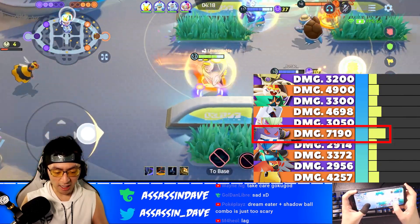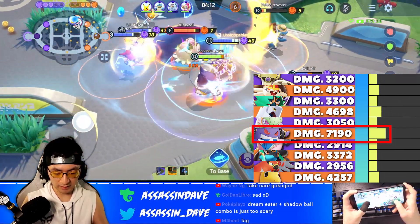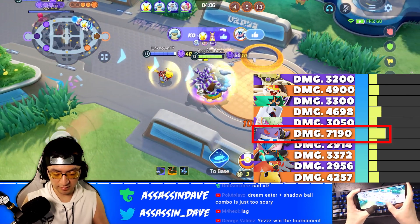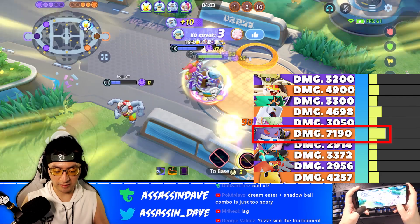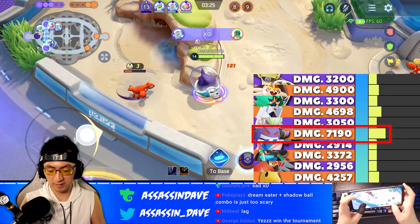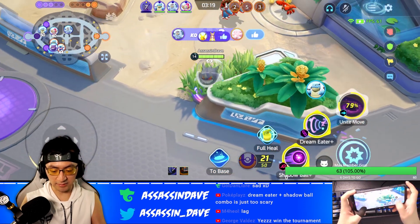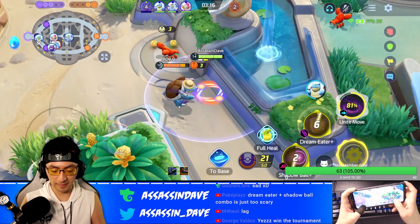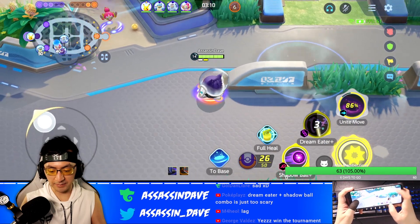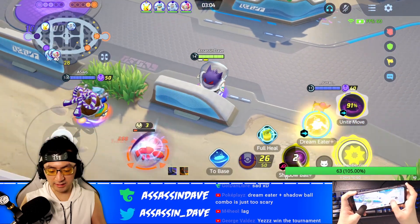Just how significant is it? Let me give you a direct visualization. Gengar without Energy Amplifier can do about 7,200 damage with the full combo — that includes Shadow Ball, Dream Eater damage, and Unite damage. If you add the extra 21% damage on top of it, you'll probably do around 8,500 damage. Now you might wonder — at the beginning of the clip I showed something that did around 9,900 to 10,000 damage.